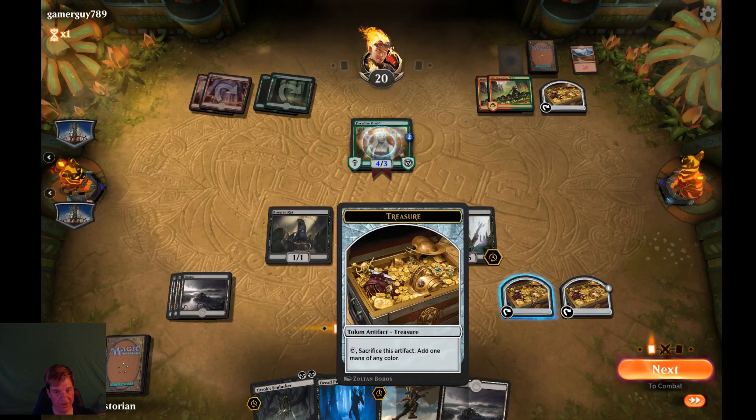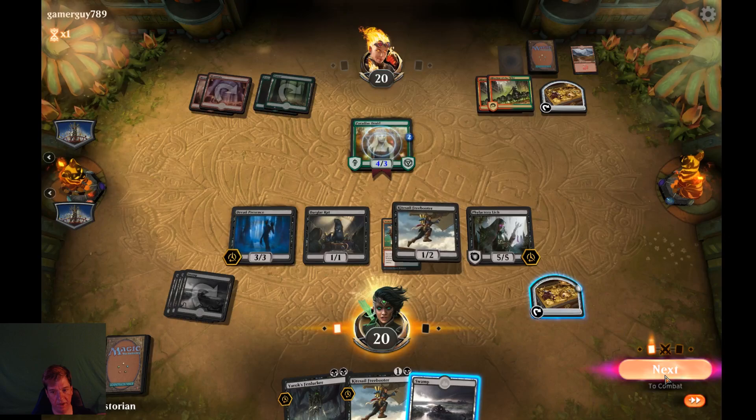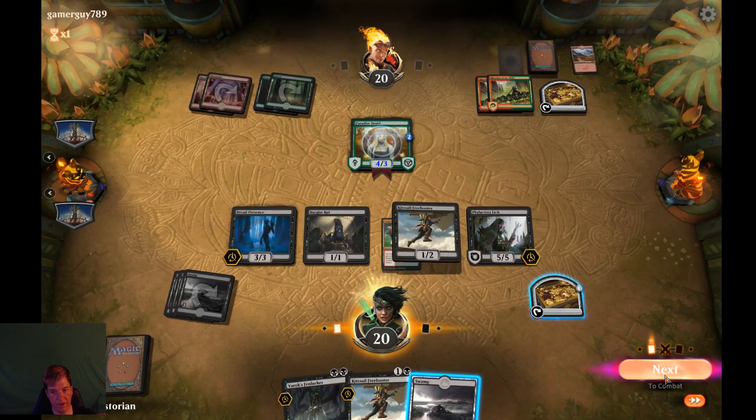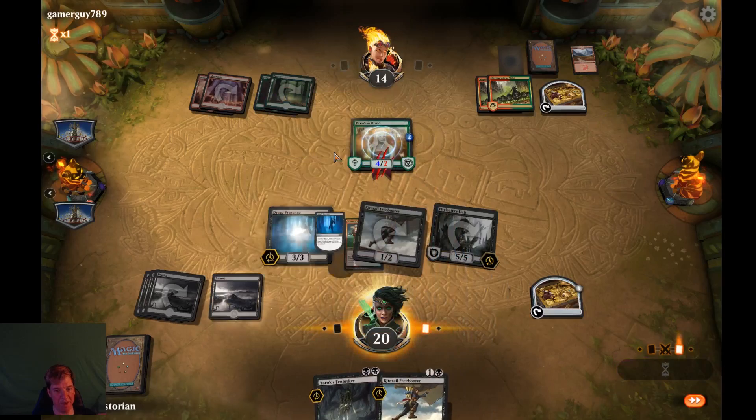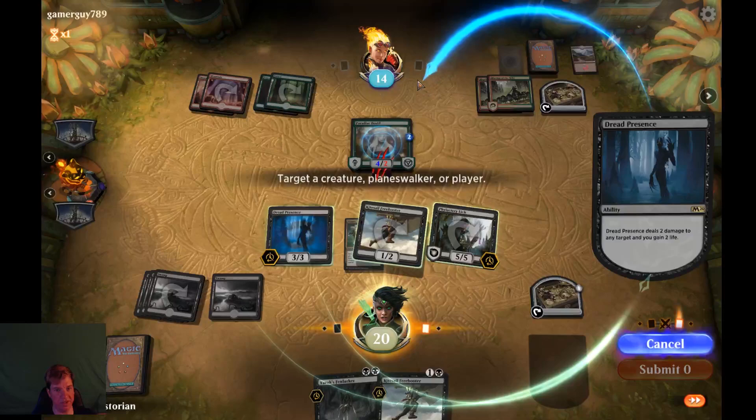We're going to sack that for a black and put in a Dread Presence. And we're going to swing with everybody — bring that damage to damage town. Oh, that's got hexproof — I can't hit it. Oh well, that's my bad, my misplay. Do I want to draw a card and lose a life for two damage to any target? Let's go two damage — you take two, I'll gain two. Maybe drawing a card was a better choice there.